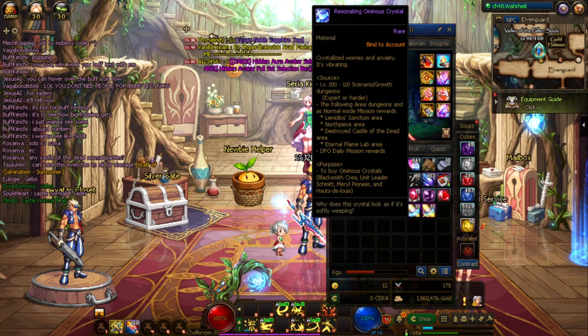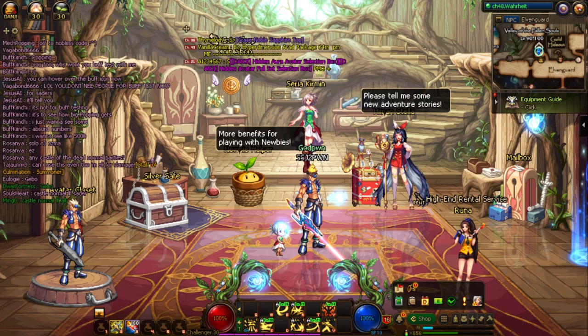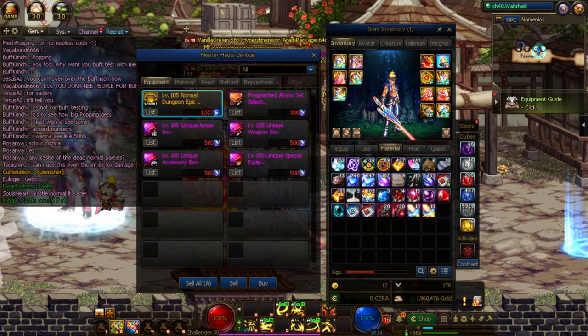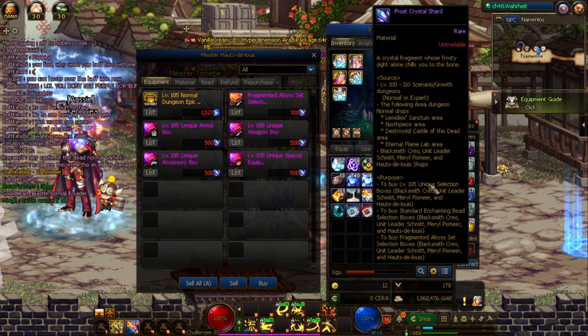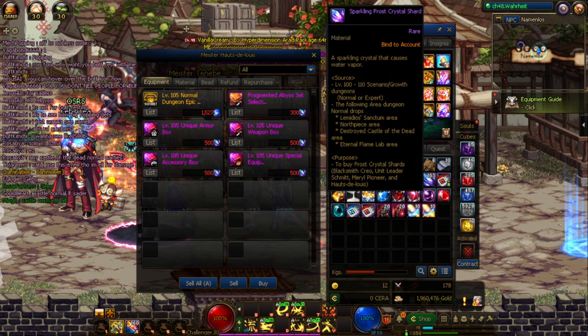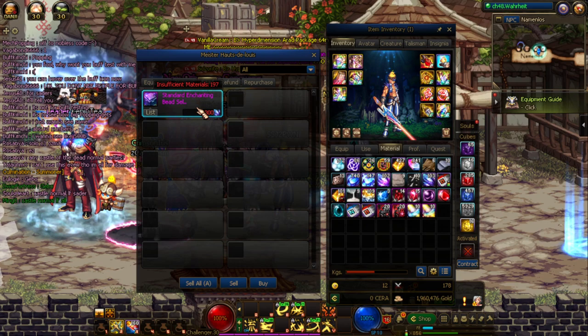Another material dropping frequently are Ominous Crystals — and the better version, Resonating Ominous Crystals, which are account bound so you can switch them between characters. Keep them all on one character for now. These are used to buy level 105 epic boxes from NPC shops in the level 110 cap content — save these up. Frost Crystal Shards and Sparkling Frost Crystal Shards also drop and are used to buy enchants and level 105 unique gear, but these are less useful during the event since rental gear is much better.